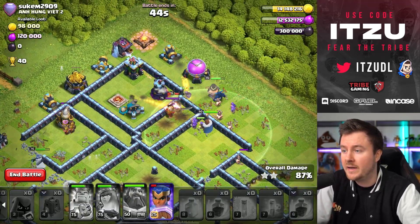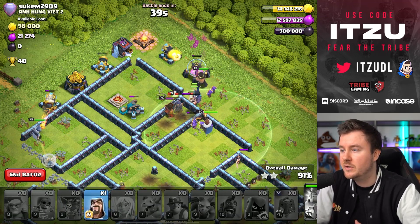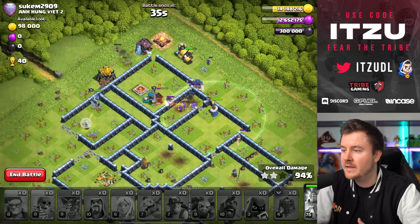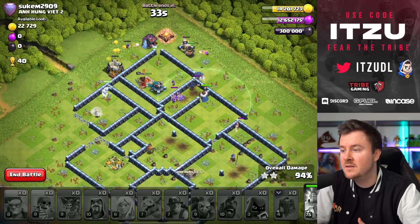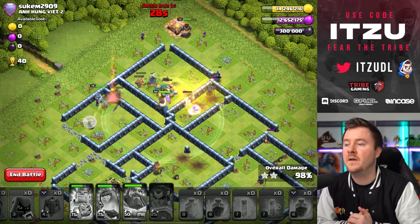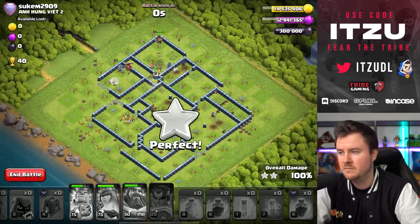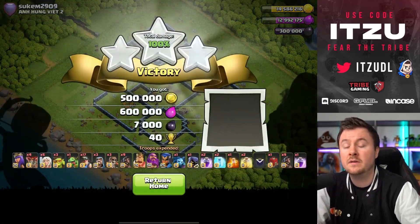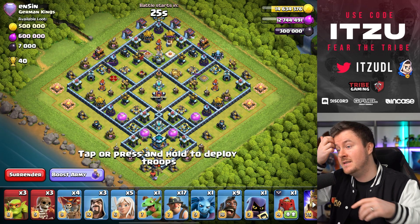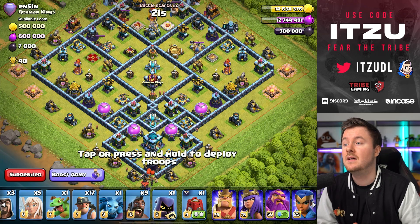My queen being a goofball aside, this looks pretty good. The queen should easily finish off this base with her last remaining hit points, and the army of wizards should finish off the king. Either way, this is going to be a triple — great stars. This is already day four where I'm doing these attacks, so onto the next base.